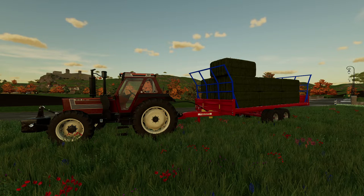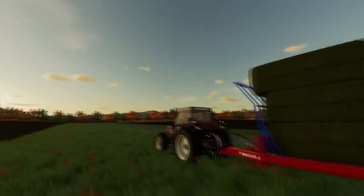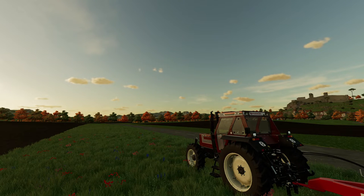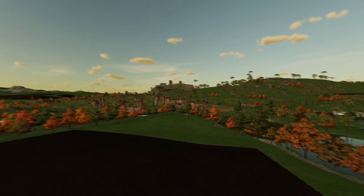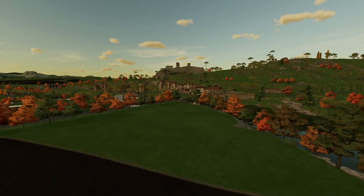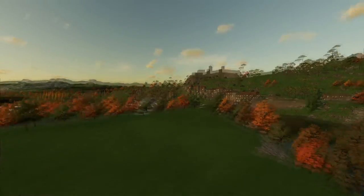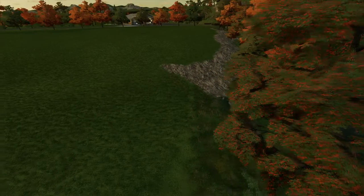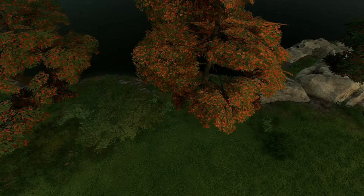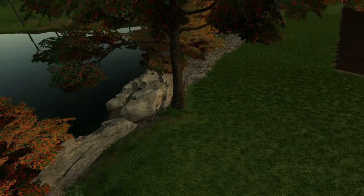Hello there viewers, welcome back to Farming Simulator 22. As you can see, these are the bales off this field. In the previous episode it was an absolute disaster — I made a mess of it. But have a look at the terraforming I've done: it's beautiful, it looks natural. I've done a cliff face all the way down the actual side as well. The darkened areas are places where I can't really cut grass; some trees have been uprooted so I'll be cutting them down.